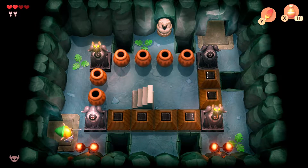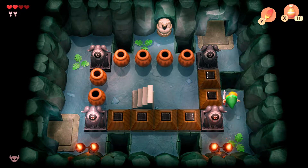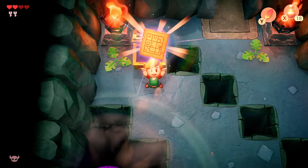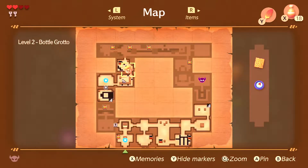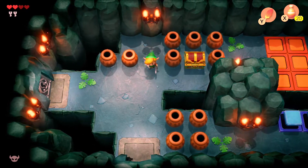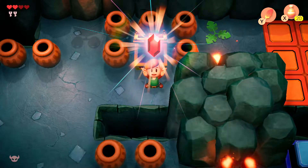Now let's go ahead and make our way to the top right of this room. You don't have to defeat these enemies here — I tried it just to check if there's any secrets or anything. Just go ahead and acquire your map here, but just keep in mind that thing sucks you in. Defeat the enemies, acquire your magic powder, open up this chest to reveal some rupees, and now make your way to the left.